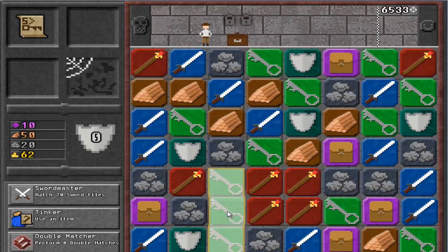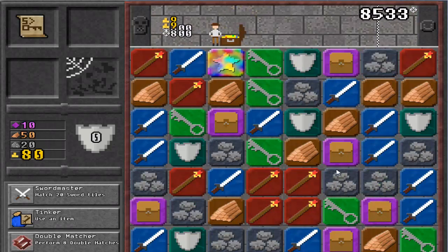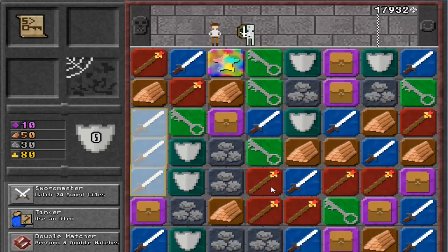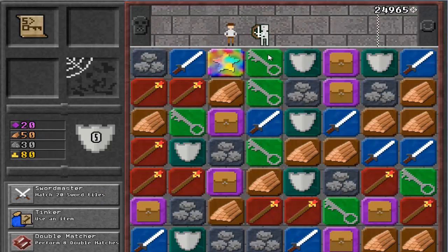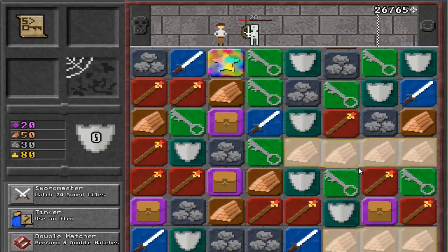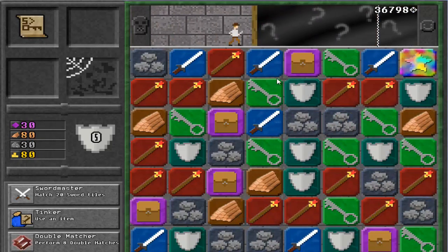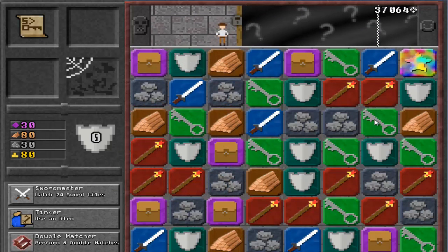What do we got? Key, key, key — there we go. Bam, bam! Yes! Sword. More stuff. Sword! Yes! Gotta keep on going. Key! Key! Key!